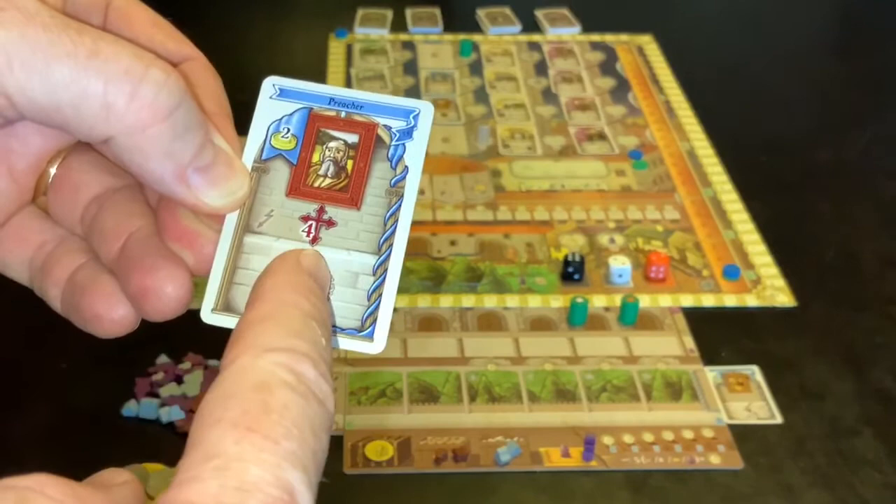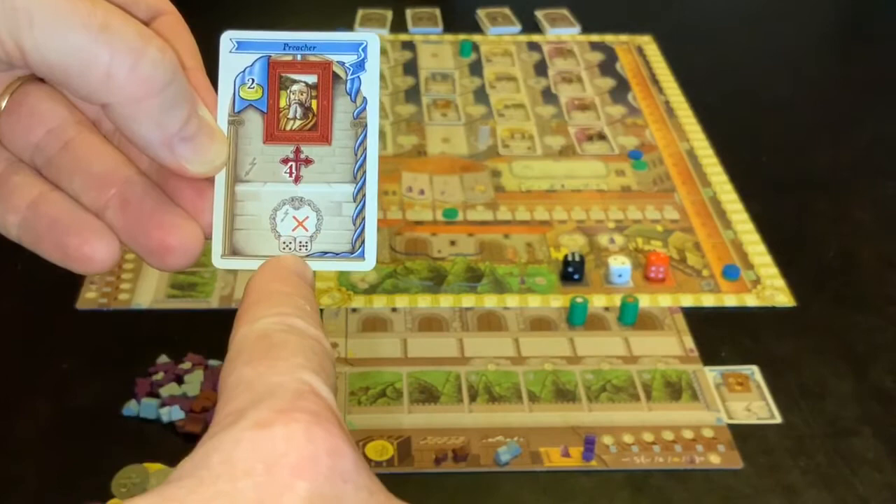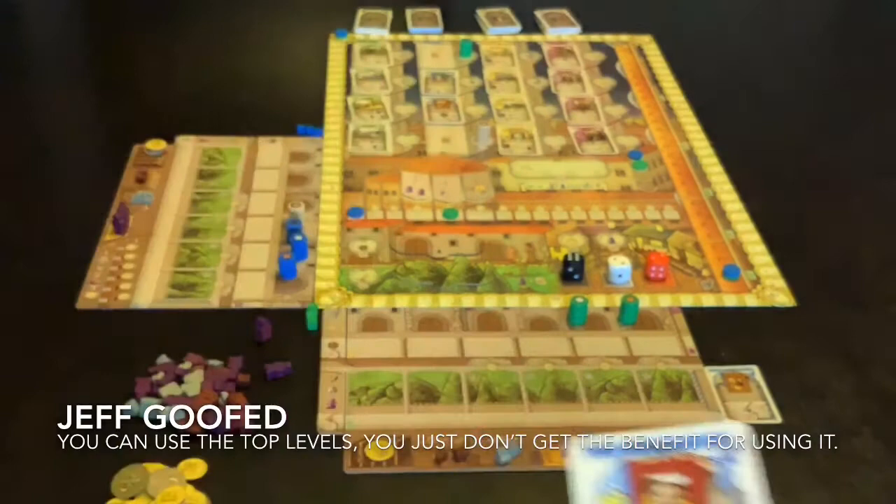Anything in this space with the little lightning bolt arrow next to it is a one-off thing. So that one is referring to this line: one, two, three, four. And then there's an ongoing thing. This one actually has an ongoing negative thing — it means he can't use the top two levels of any tower at all in the game, but he's managed to push up to a four on the track.